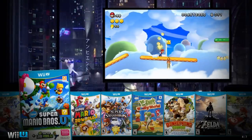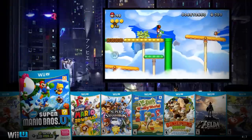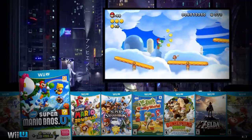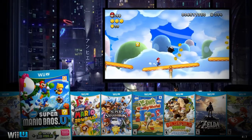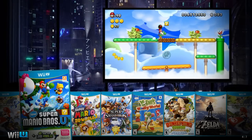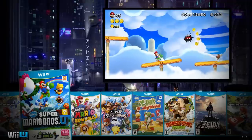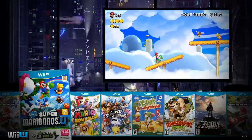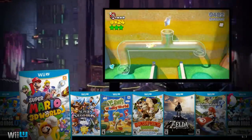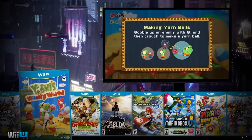New Super Mario Bros. U is a controversial one — my son loves this game, he's just getting into video games and we recently beat it with all the star coins. We went to Star Road, beat it, and there's a secret level that shows up in the middle. I was hoping for a little more — like an easter egg — when you spend that much time on a game. All in all it's so fun, up to four players. Super Mario 3D World is fun too — get the cat suit. Super Smash Bros. is there as well, plus Yoshi's Woolly World, which I haven't played yet.